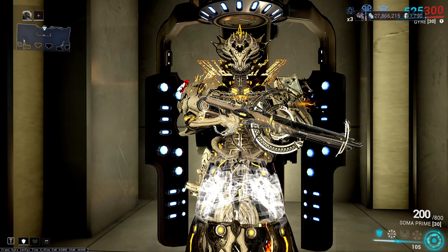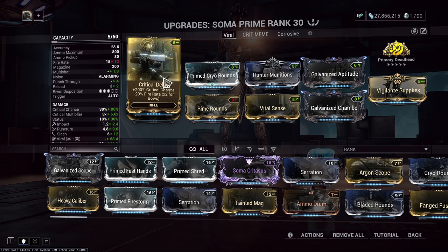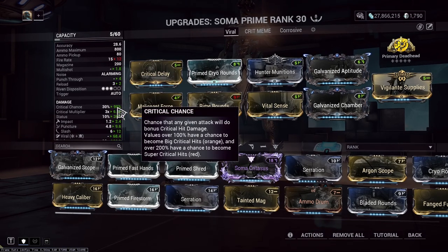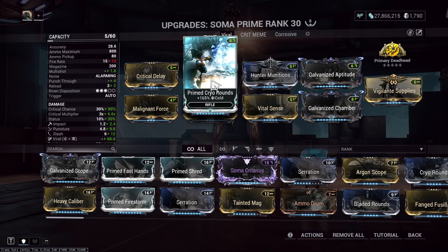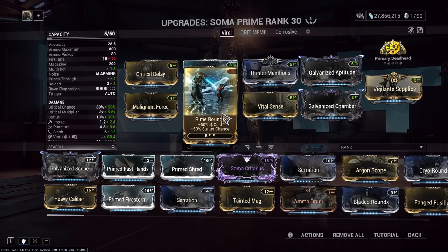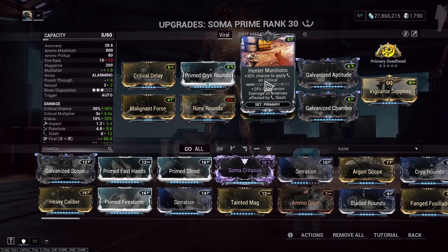Looking at the build for this showcase: Critical Delay — this lowers fire rate sadly, but it is the highest source of instant crit chance we can get, bringing it to 90% on the normal fire. Cryogenic Rounds for cold, Malignant Force to make it viral, Rime Rounds as a flex slot. I would use this riven but it has minus multi-shot — I'll get into rivens later. Hunter Munitions, because of course it's a crit weapon, we're doing viral, and its main IPS is slash anyway.